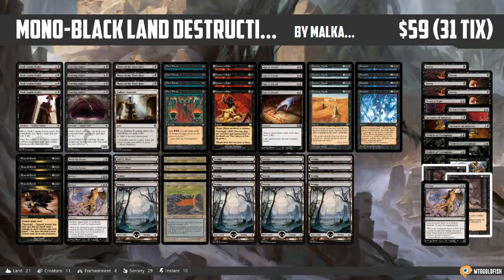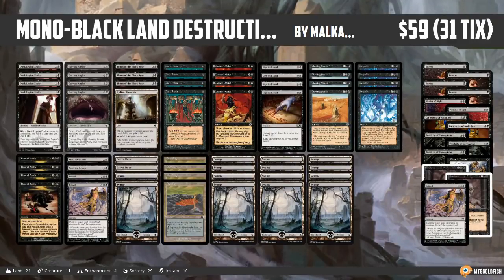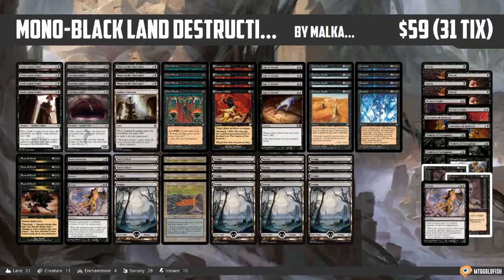This is Mono Black Land Destruction, and it comes to us from Malkalvo, who took it to a 5-0 finish in a pauper league on Magic Online. Congrats to Malkalvo on a really sweet deck.